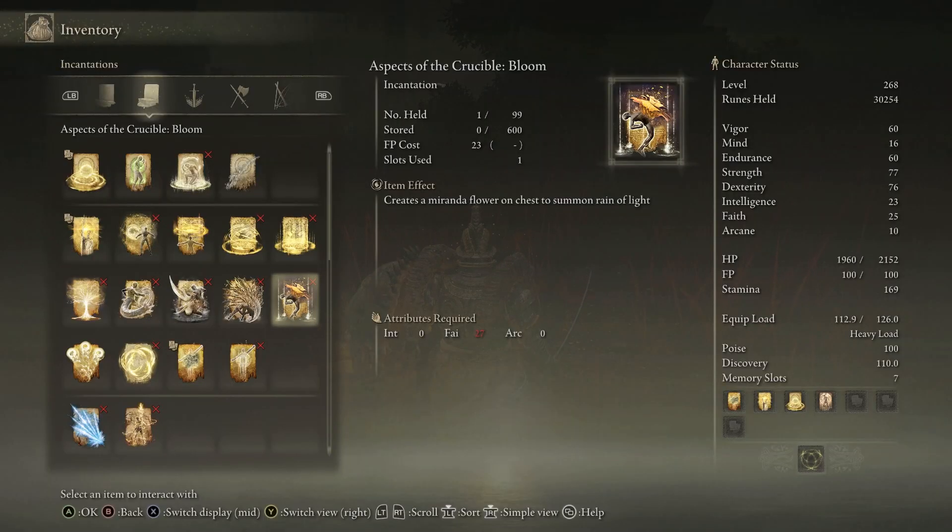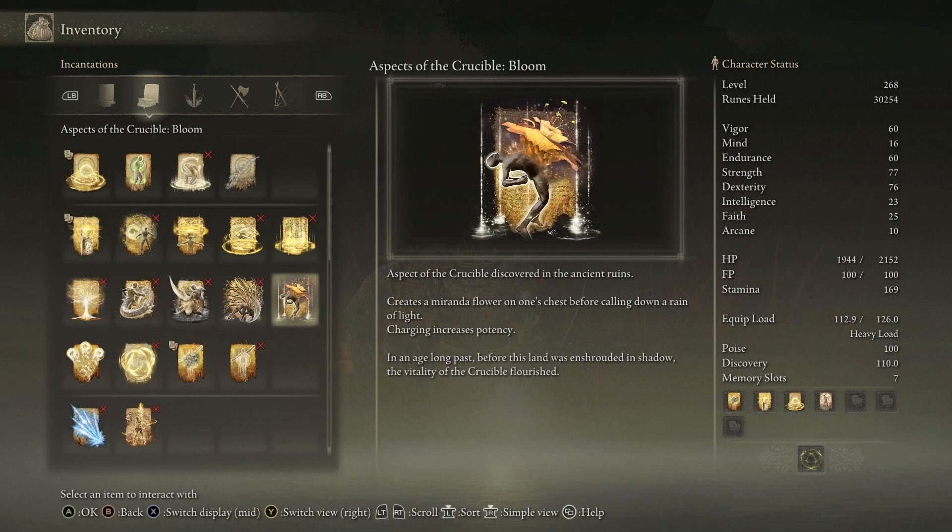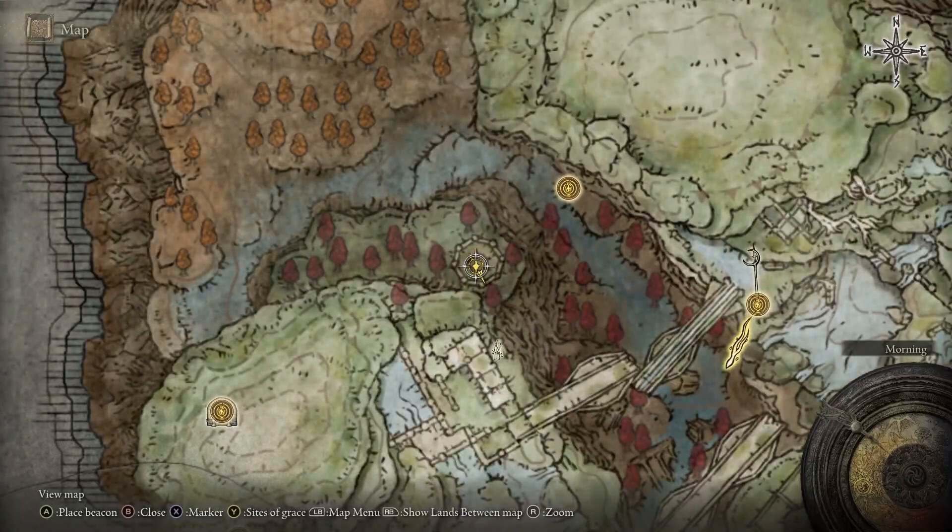You'll be able to pick up the Aspects of the Crucible: Bloom, which is an incantation that creates a Miranda Flower on the chest to summon a rain of light, and is located here on the map.